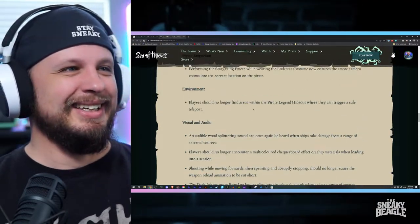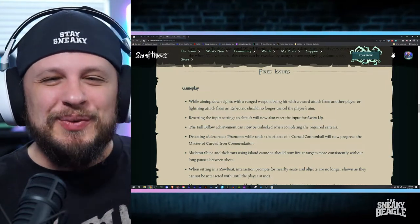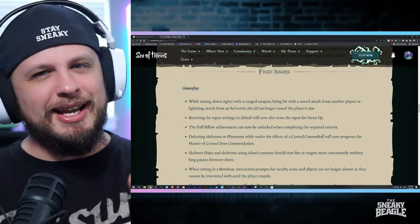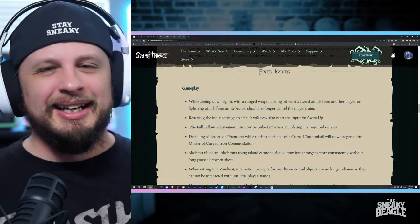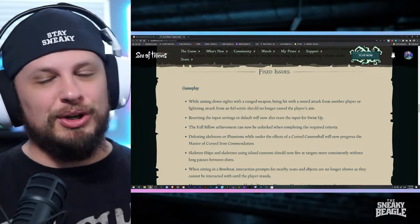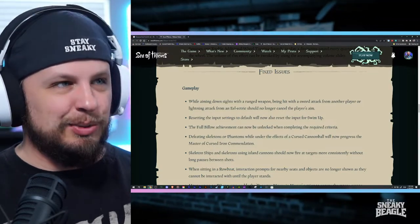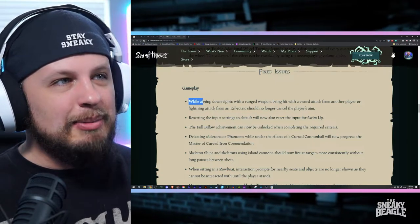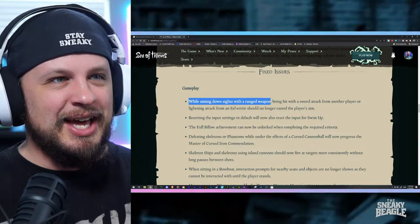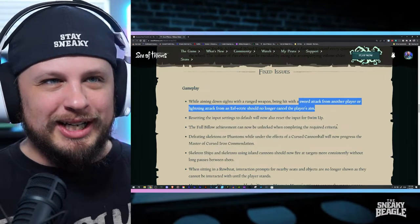Number one: double gunning is back! I'll probably stick with the sword-pistol because I've really been liking it — I like the mobility of the sword. However, when I need to switch to double gun and there's a skilled opponent on the boat, I feel like I stand a chance again. The specific fix: while aiming down sights with a ranged weapon, you no longer cancel the player's aim from a sword attack.